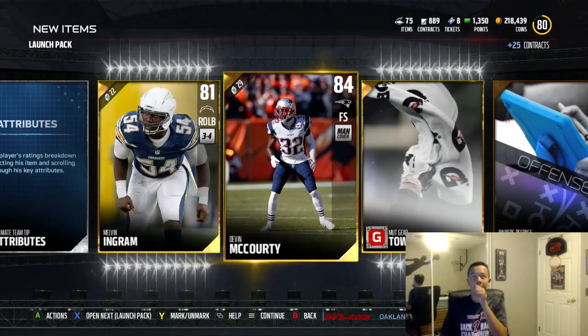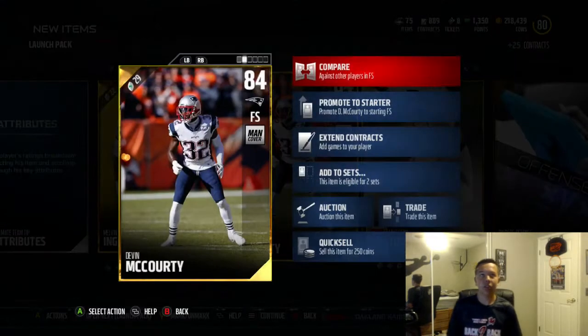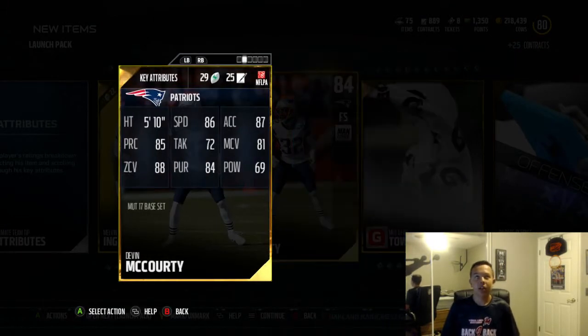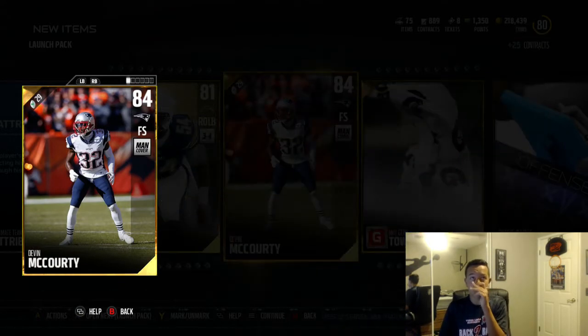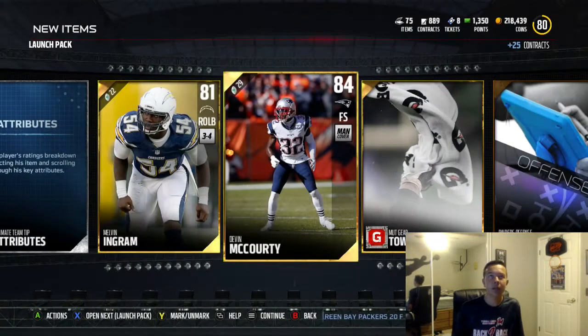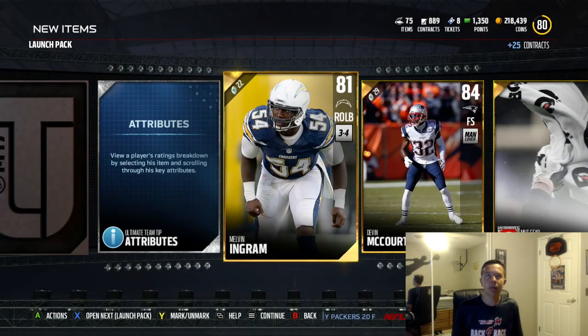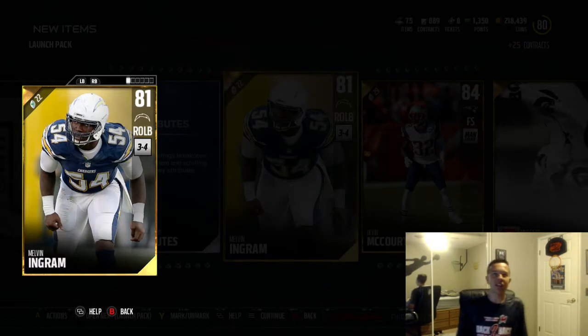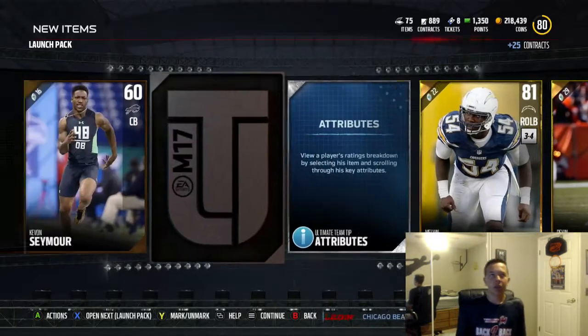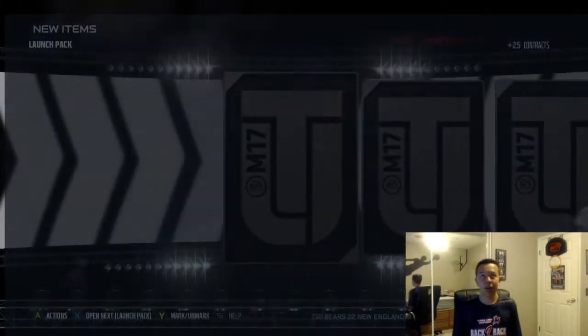Oh, Devin McCourty! Let's compare him to my other free safeties — much better demand coverage, might get that going. And that might be my new right outside linebacker. No, I like DeAndre Levy. That wasn't a bad pack I guess, but I'd much rather have an elite.